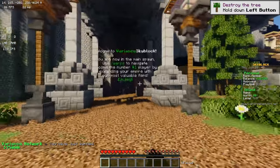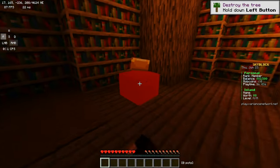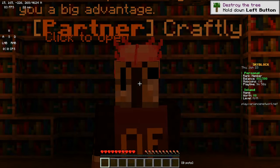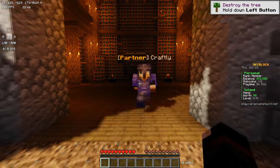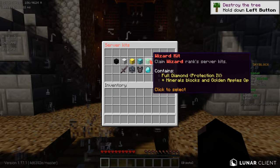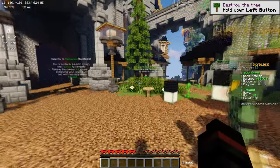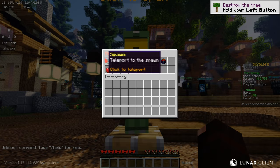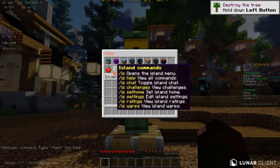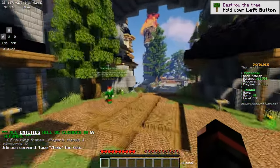So basically, once you log on to the server, this is spawn. You can come in here — this is where the enchantments happen. So you can actually enchant your own items in here, which is kind of cool. I think that's cool how you actually have a place to enchant. If you guys need any help on here, it actually shows you everything that you need help with. It's just pretty much like a normal Skyblock server with all the main options.